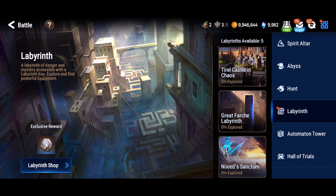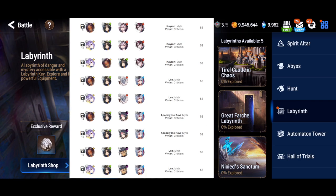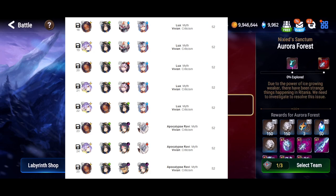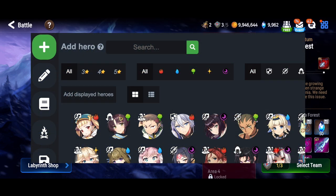Labyrinth is reset and we get to do it all over again. Here's a quick video that displays 31 different 52-morale teams and I'm going to show you how to use that morale to get the maximum amount of exploration out of each entry token. There are other teams but I picked these 31 because they all include a soul weaver.